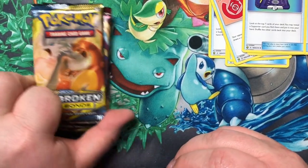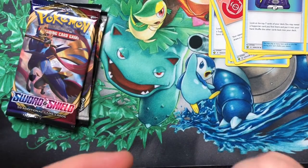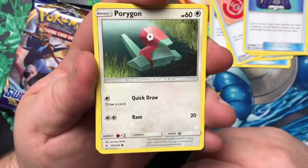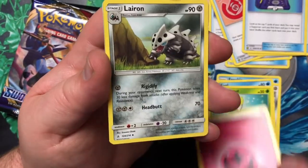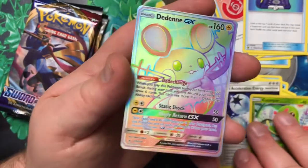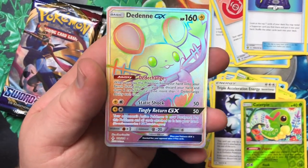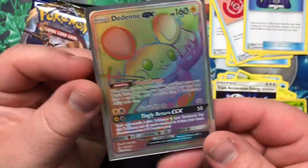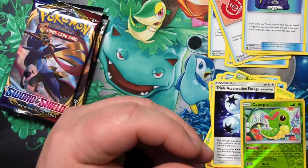Let's go ahead and get into our booster packs — we're going to start looking for that Charizard. We've got ourselves a Porygon, Froakie, Aeron, Seel, Bellsprout, Energy, Lairon, Gliscor, Triple Acceleration Energy, Caterpie, Reverse Holo — hey! Dedenne Full Art Rainbow Rare! So not only did we get the promos only available in here, we get ourselves a Rainbow Rare Dedenne. Let's slip that guy right up. So very cool — all of our Dedennes.